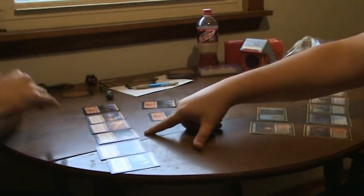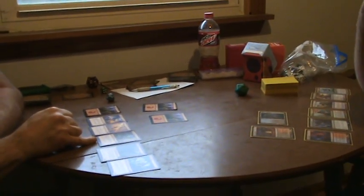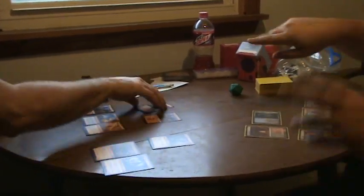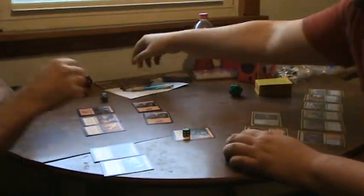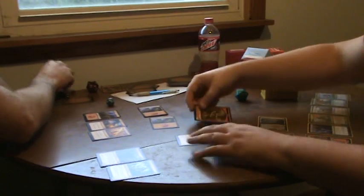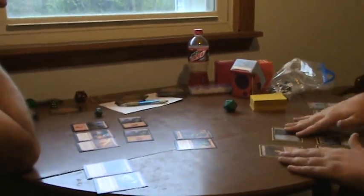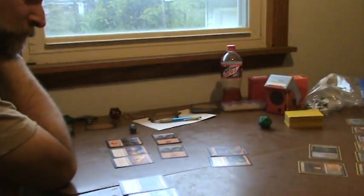This is a creature that actually comes in with another 1-1 goblin, so you can get two creatures out on one turn. You pay your two mana to cast him — when he comes in, we get the token. They are both summoning sick because this is the first turn they're on the board. Nothing to do in main phase two, comes back to me.